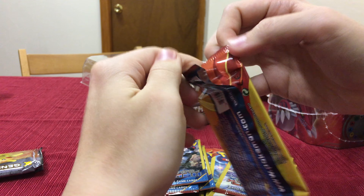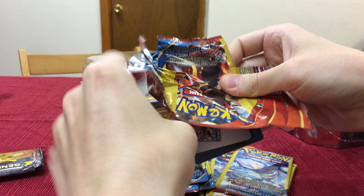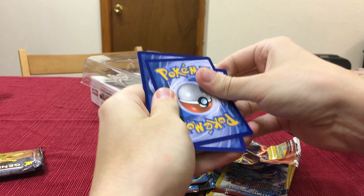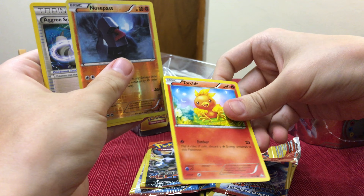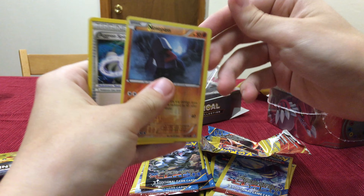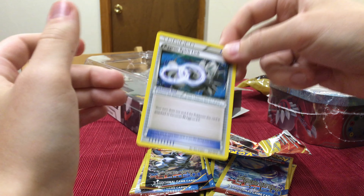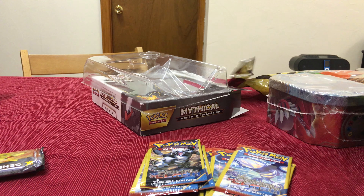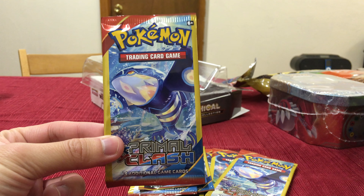Alright, here we go again. Fuck your pack! Got ourselves a rare Torchic — just kidding. Reverse Holo — yeah, Reverse Holo. Nosepass. And an Aggron Spirit Link. Not bad — you got a Reverse Holo from a junk pack. It's a dollar tree pack. I think that's a Kyogre.